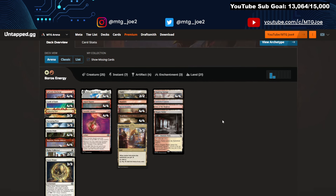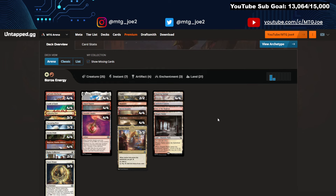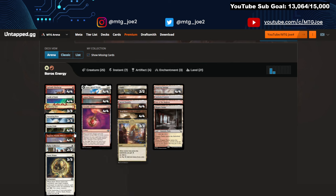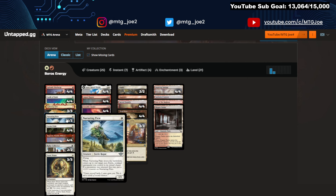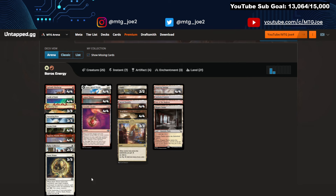The first Boros Energy deck is the Lurrus version — we make that distinction between Lurrus and non-Lurrus versions with Phlage. This one has Ruby Collector, which was really good in Convoke. It's a mana sink late game; if you attack with three or more you get a Mox Ruby. It also has Nurturing Pixie, which resets some of your effects — you can pick up your Amped Raptor, your Static Prison, your Amulet, your Ajani. So it's got some utility there, with a lot leaner curve.